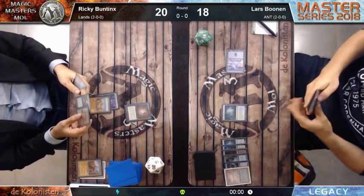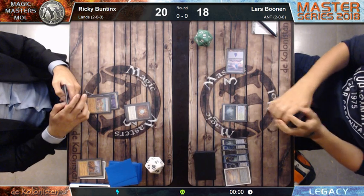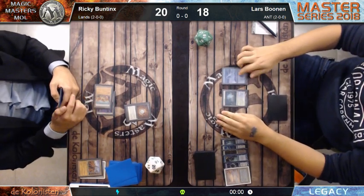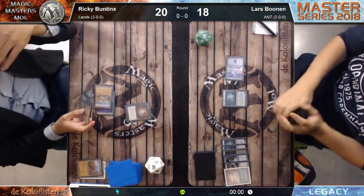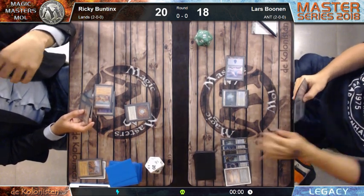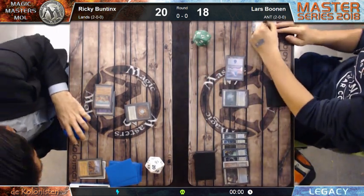He's playing only two Underground Seas in his main deck. Wasteland on the Underground Sea - but I think it's really irrelevant at this moment. He's going for the island. He left the Cabal Ritual on top with Ponder. He draws the Cabal Ritual. He fetches - he's at 17 life.